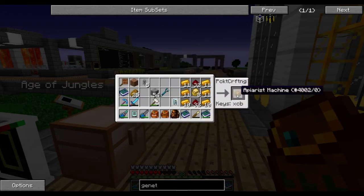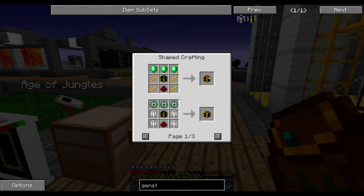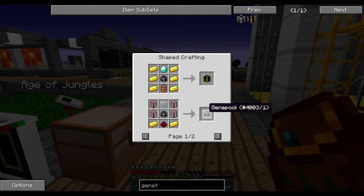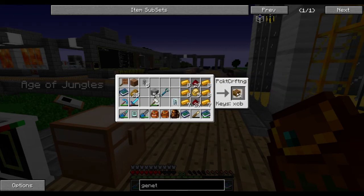Apiarist machine — I don't know exactly how many. The advanced genetics machines can be used for one, two, three, four, five. And the basic genetic machine can be used for one, which I have, two, three. So seven total — that's what I'm going to need. Might as well make eight, just because I can.